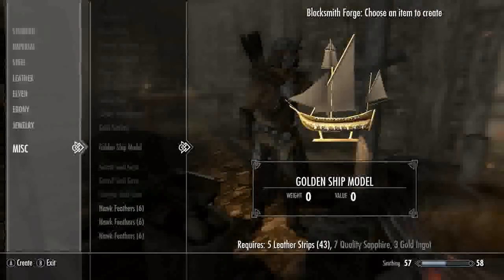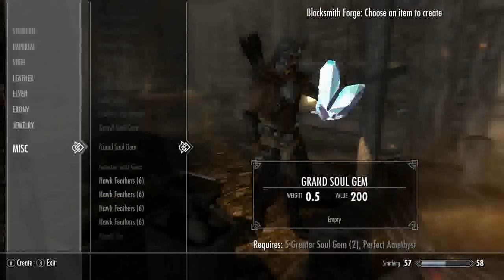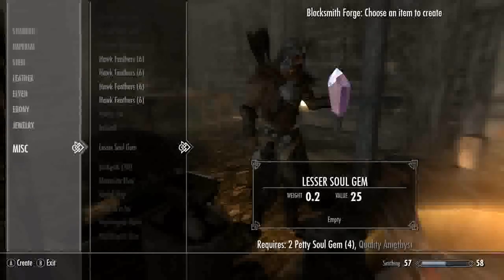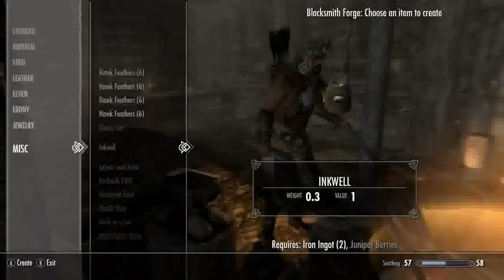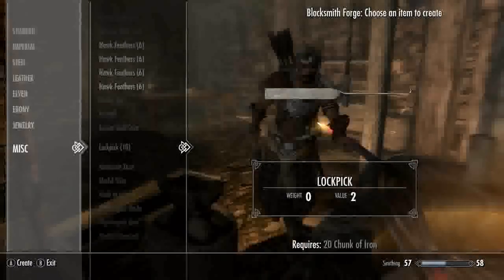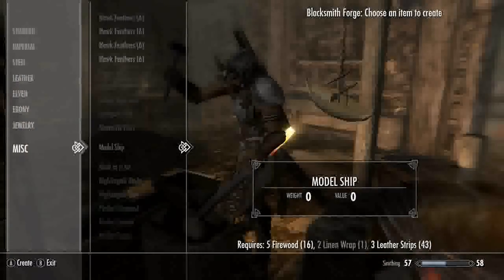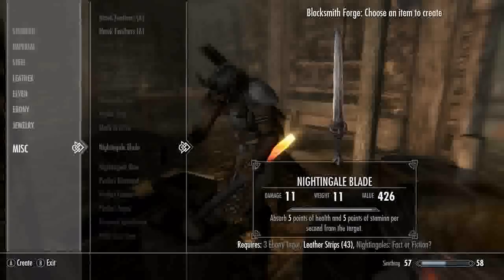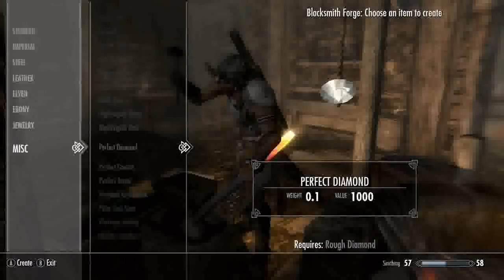You can change sapphires into different things in case you need to. Display items, grand soul gems — just ignore those. You can make honey jars, and I don't know why you'd want to make an inkwell but you can. Lockpicks require 20 chunks of iron which you need a smelter for first.